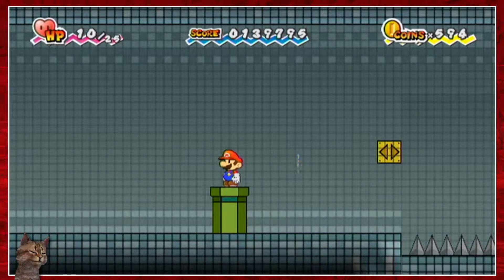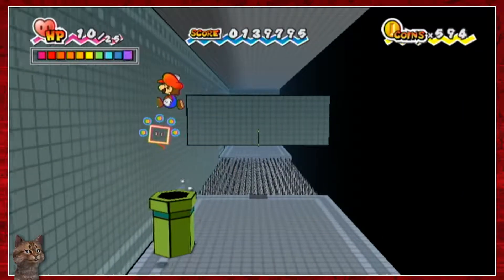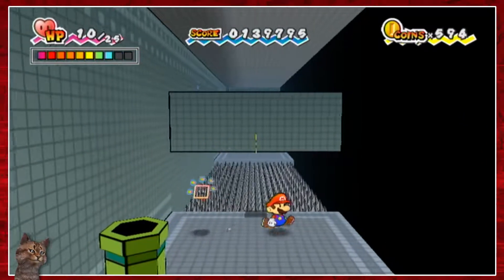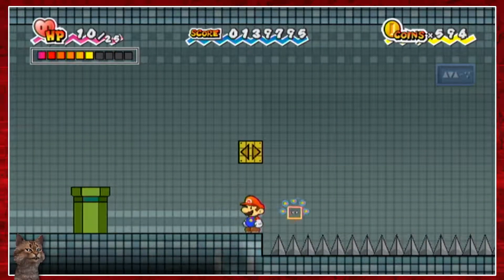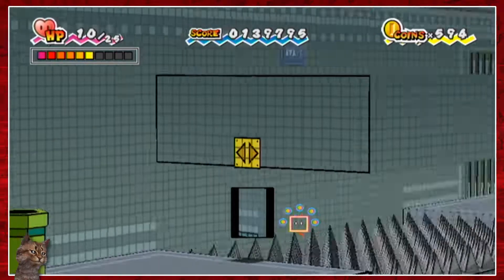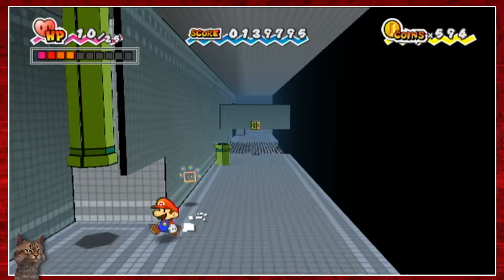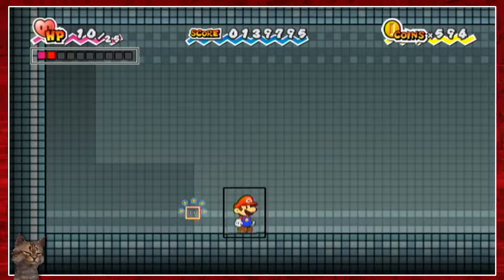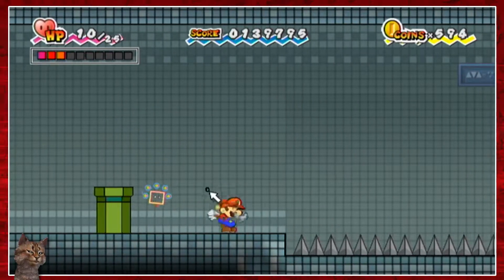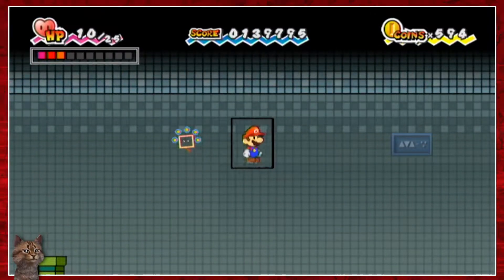Can I go down this pipe? No. Can't see what I'm supposed to do here. Can I flip this over? I guess I have to be in 2D to flip that over. I assume that pipe just goes back over there. I think I just need to jump up here and then I'll be on top of this thing.